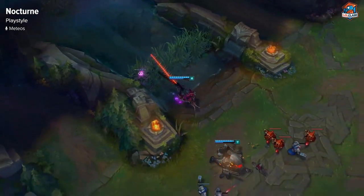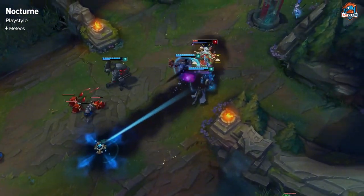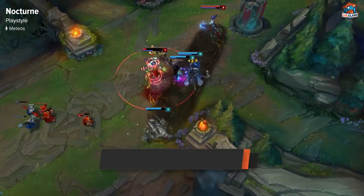For playstyle on Nocturne, he's more farm heavy than most junglers because he doesn't do a lot without his ultimate. So generally, you just want to be clearing your camps while your ultimate's down. And then when you have your ult, you want to look for ganks — mostly high impact ganks.